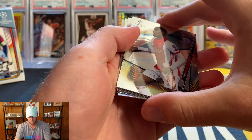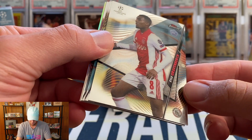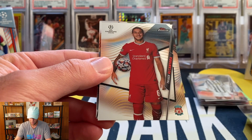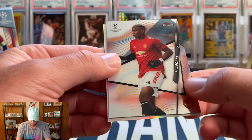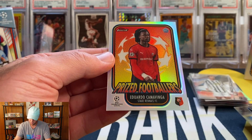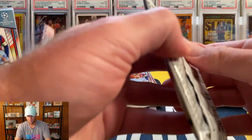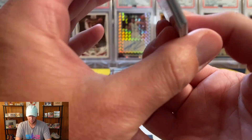Moving into box two. First up we have a refractor — that's going to be a Graven Birch, then a Soppy, an Alcantara, and Paul Pogba. I saw a jersey and was hoping for a Camavinga — and speaking of Camavinga, our insert is a Prized Footballers Camavinga! I did send some of his cards to SGC recently and I believe his base Topps Chrome in an SGC 10 is doing like $70 to $80 — not bad at all for a base card.